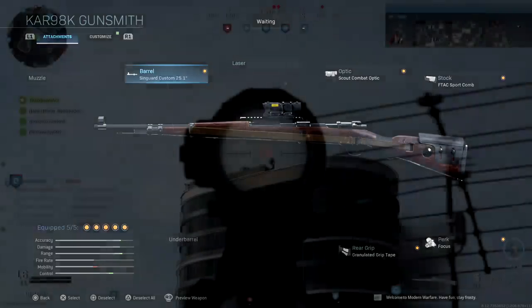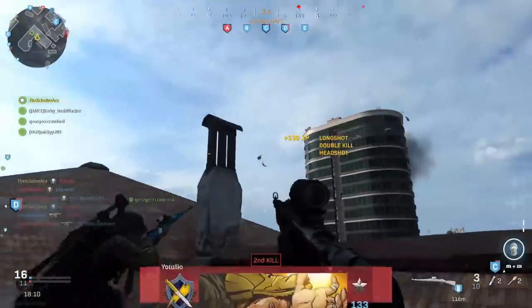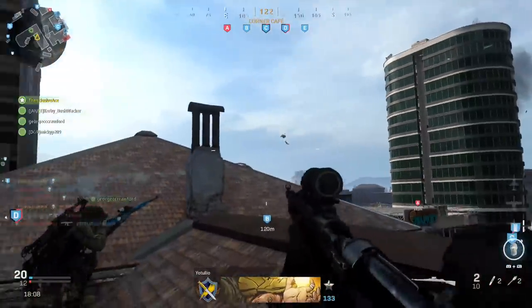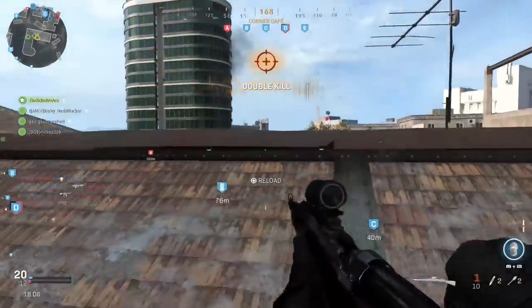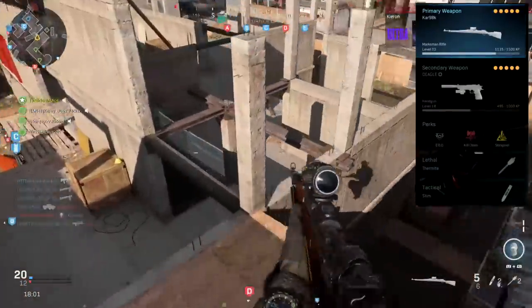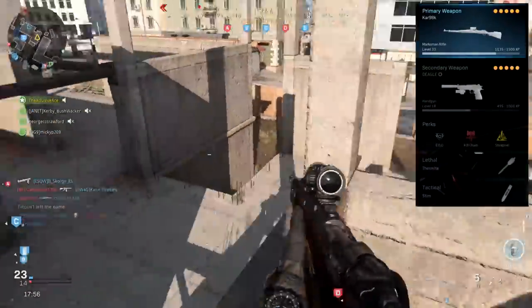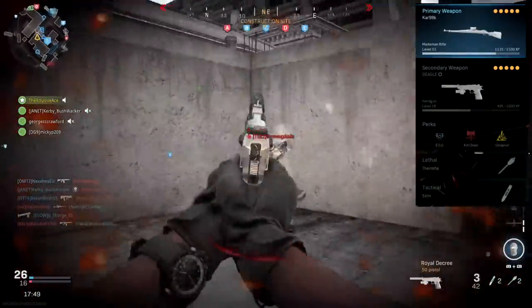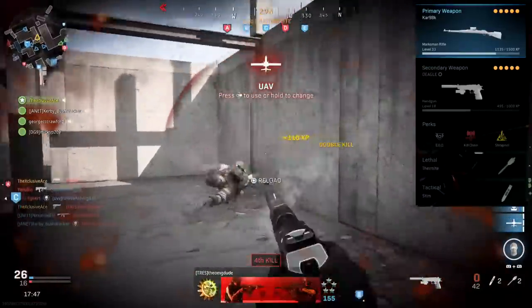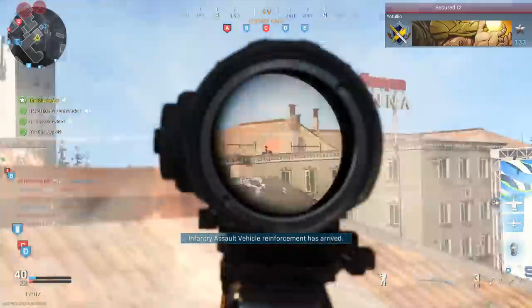We've also got Focus for the weapon perk and Granulated Grip Tape for the rear grip. For the example class in Ground War counter-sniping: secondary is the Desert Eagle, perks are EOD, Kill Chain, and Shrapnel, combined with thermites to deal with tanks. The tactical is again a Stim Shot. This class excels in Ground War scenarios where an entire enemy team decides to snipe — counter-sniping them with this setup is very satisfying.